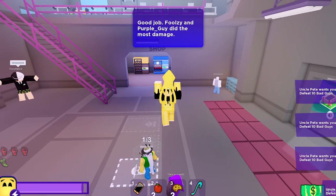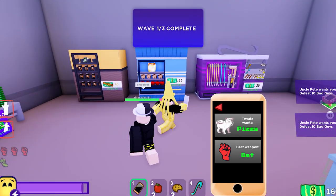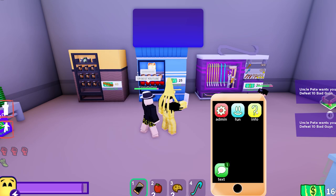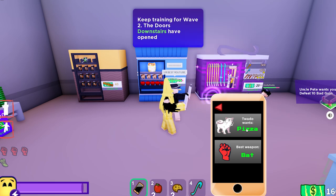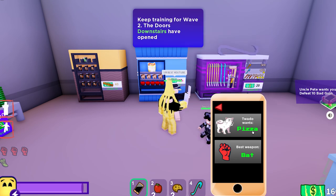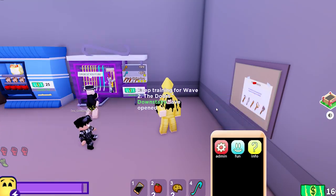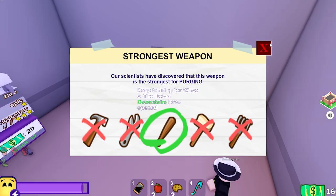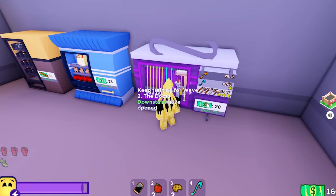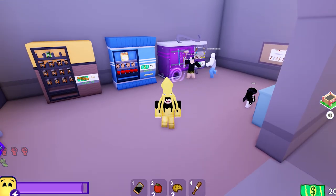Defeat 10 bad guys. So now we can get the best time. With every game, if you go to info on the hacker class, it says the best weapon is a bat. Basically every game has one OP weapon, so not all legendaries have the same damage. I've now got the best weapon — the bat.